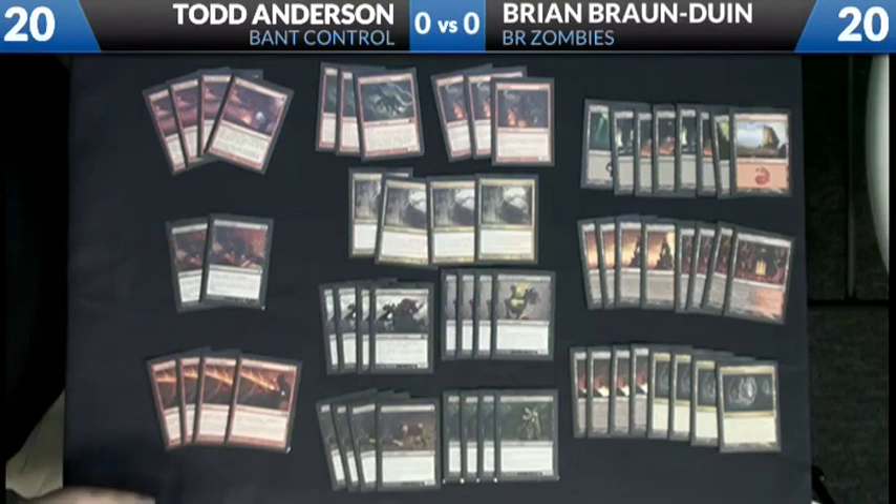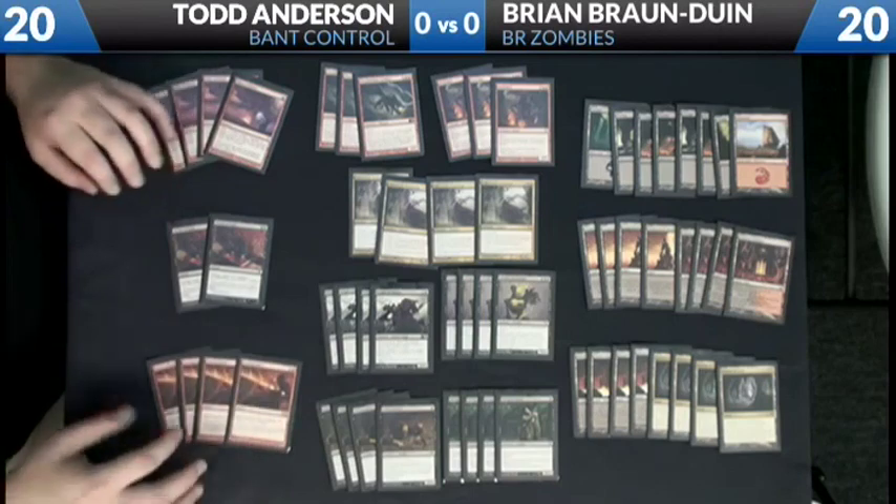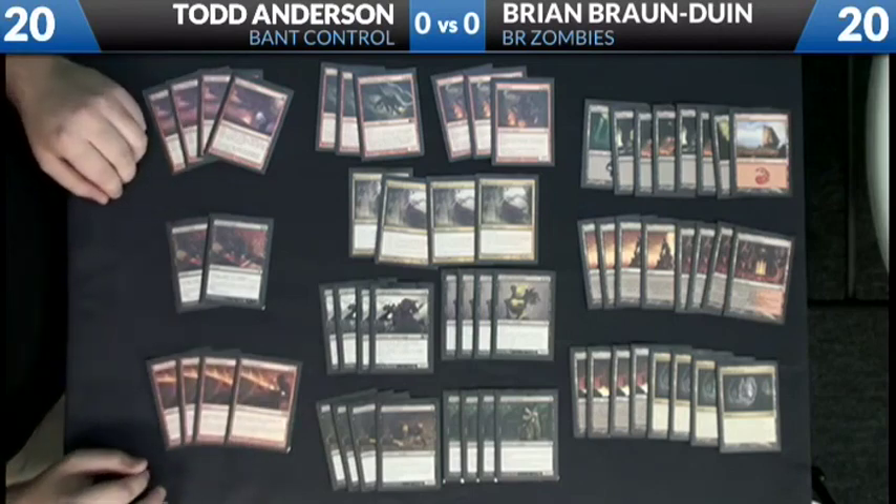Outside of the creature base, we have some removal spells. Pillar of Flame is here instead of something like Brimstone Volley, mainly because of the rise of this particular deck — it's very good at dealing with Geralf's Messengers, Knights of Infamy, Gravecrawlers, etc. Pillar is also very good against the Green-White deck: it deals with Silverblade Paladin, Avacyn's Pilgrim, and Champion of the Parish early. A couple of Victim of Night, basically just destroy a target creature most of the time, and Searing Spear is just the best burn spell in Standard right now, so you definitely want to max on copies of those.